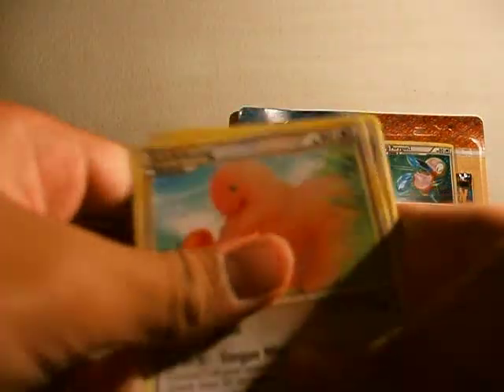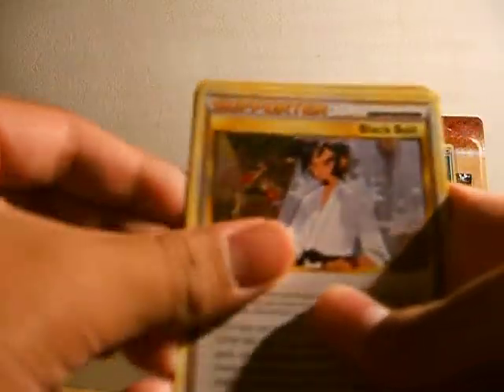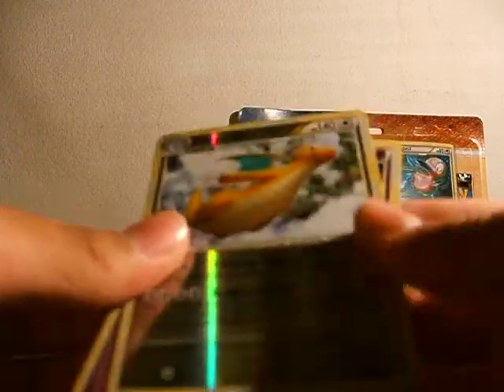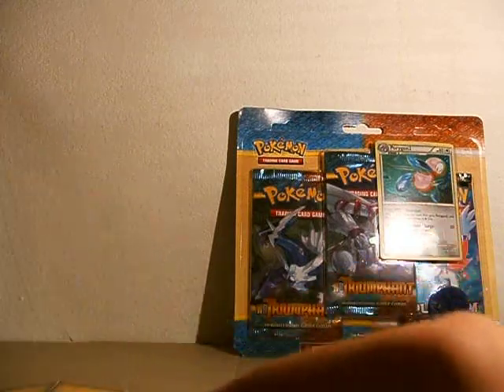We have Lickitung, Nidoran, Garvada, Scorpy, Spoink, Black Belt, Love Disc, Junkard, Dragonair Reverse Rare, and Spiritomb Hollow. So far it's been pretty good.